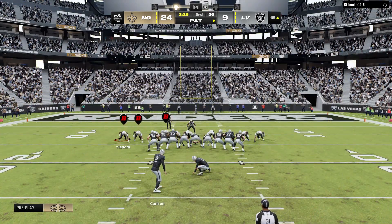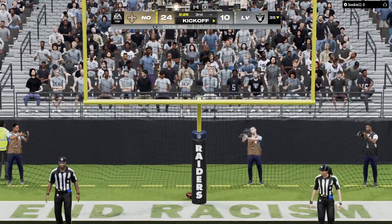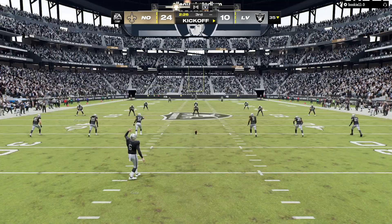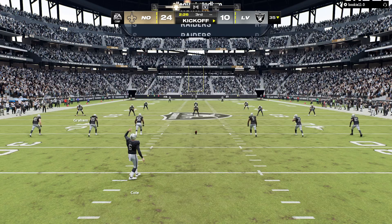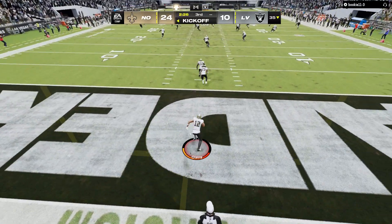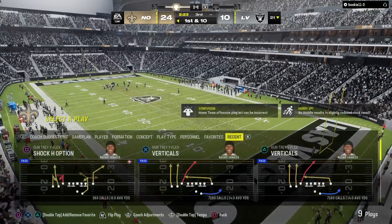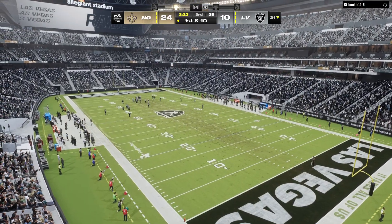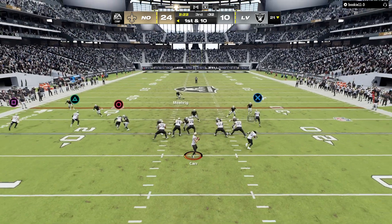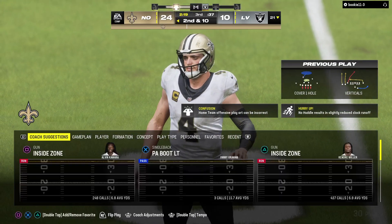Now for the extra point Daniel Carlson — up and good. That'll make it a score of 24-10. The Raiders kickoff unit sends it away. From deep in the end zone he's going to bring this out and gets across the 20, marked down at the 21. The Saints offense getting set for their next drive. They were terrific in the first half, built up a sizable lead, and it's just been cut into a bit following that opening drive score. This is a unit that has to be itching to get the football again.